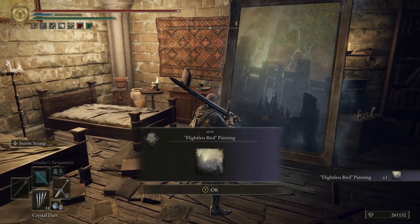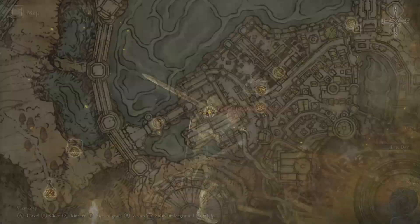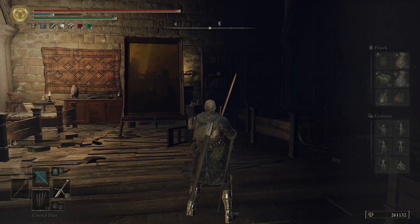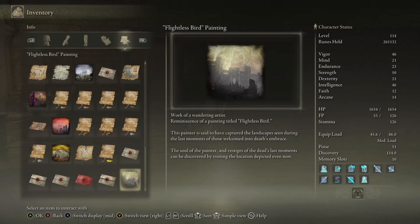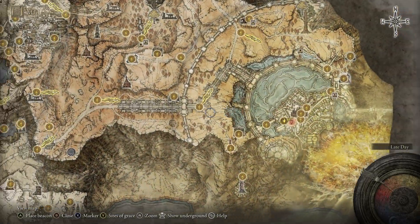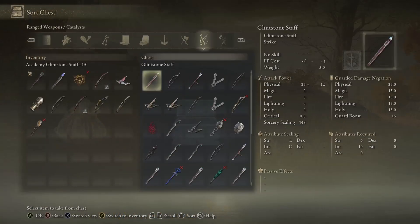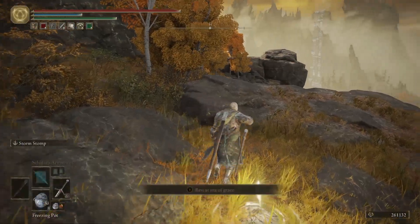Here we have the Flightless Bird painting and a Sight of Grace. We're going to go check out where that painting leads. This episode is going to be all over the place. We also didn't get the Champion Song painting either. We have a two-pronged field trip. The easy way to check is inventory — no, we don't have it. Of course we don't have it.